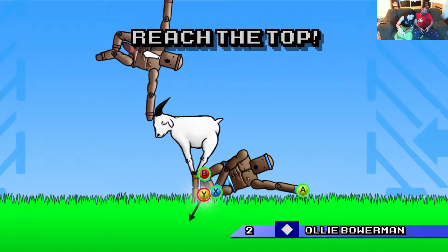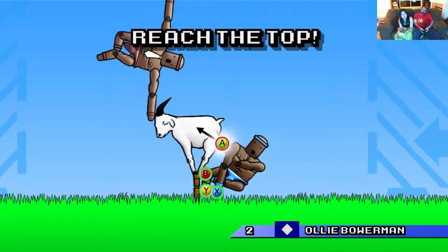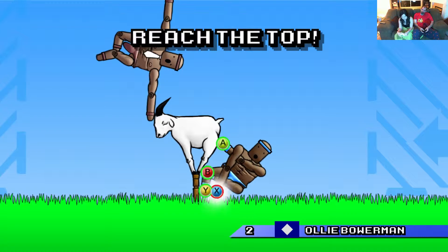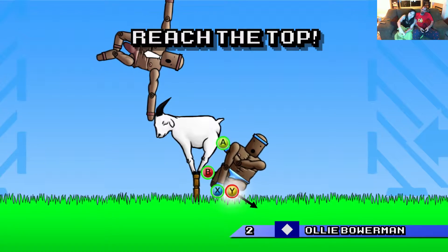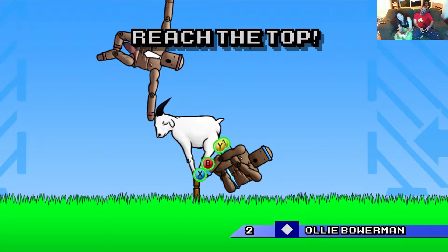Tilting the controller doesn't actually help you. Let go of A. Now push B, X, and Y — top three. No, you're not pushing all of them, and you're tilting the controller, which does nothing. That looks fun.